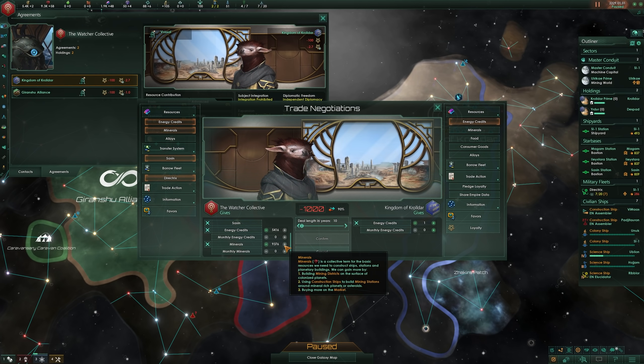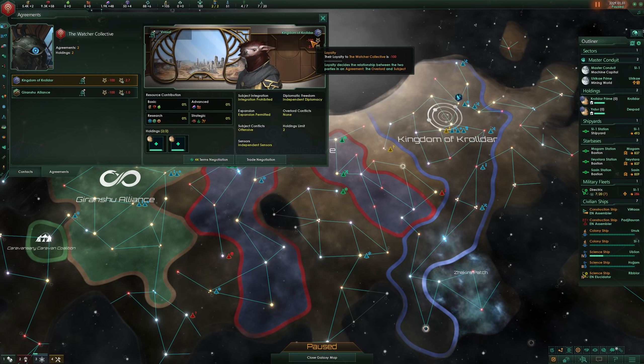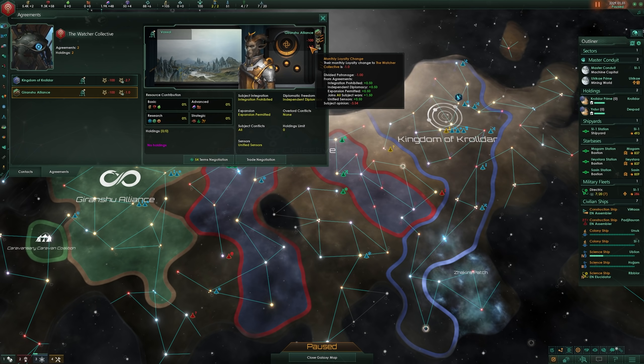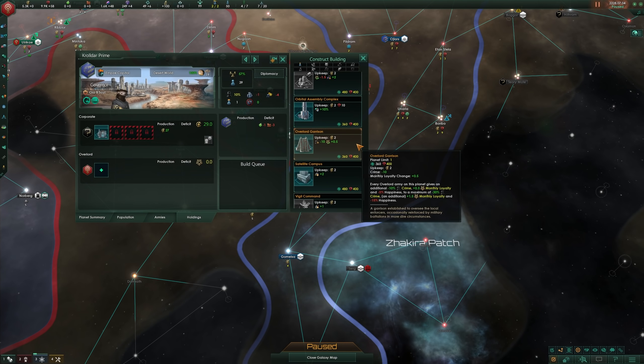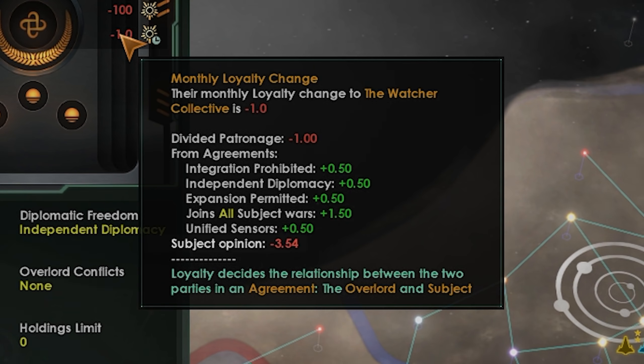Yes, this changes as a vassal becomes more loyal, but I mentioned this as something to keep in mind if you already have a good thing going where one of your neighbors is a reliable trade partner. It's a relationship you're going to at least temporarily ruin in the interest of longer-term gains by turning them into a vassal. Loyalty makes a huge difference, and disloyal vassals can band together or even pledge secret oaths to outside empires in an attempt to overthrow you. You'll want to make sure you've given your subject some reason to love you. If not a favorable deal, perhaps use the appropriate holdings, like aid agencies and overlord garrisons to help in this regard. At the very least, send an envoy to improve relations with your subject, as that has an impact on monthly loyalty change too.